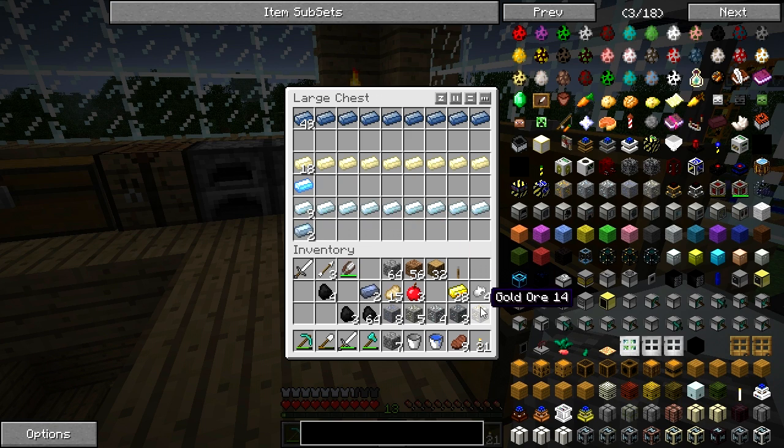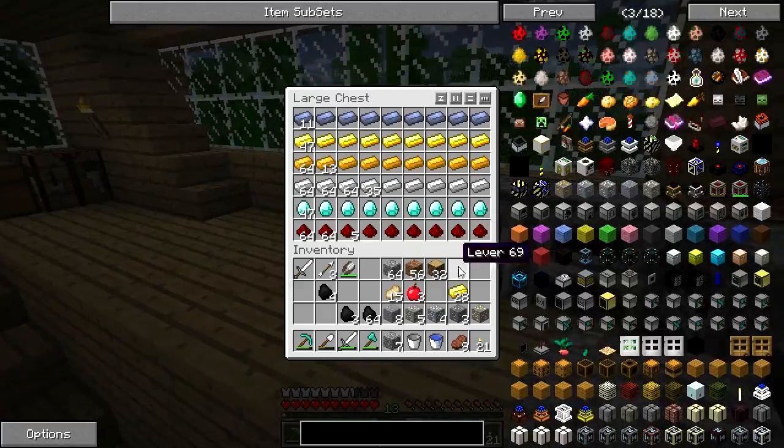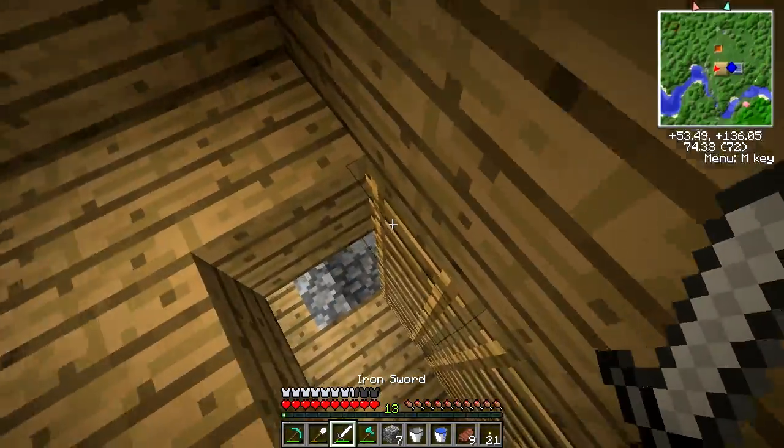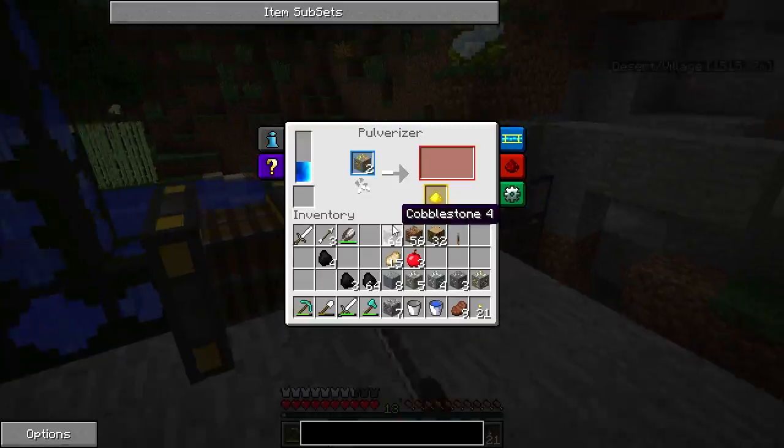I'm probably gonna put the tin there and then raw aluminum there — I don't really get that much tin or raw aluminum. Lead could probably go there, and a shiny ingot there because we definitely don't get a lot of that. And then we have to put that all the way over here. I'm just gonna check out this and see if it's still going — it's almost done.